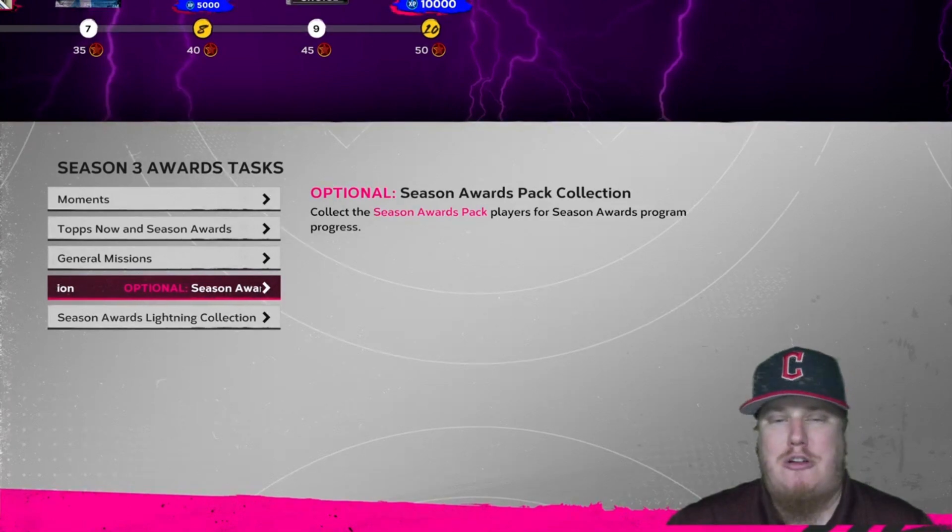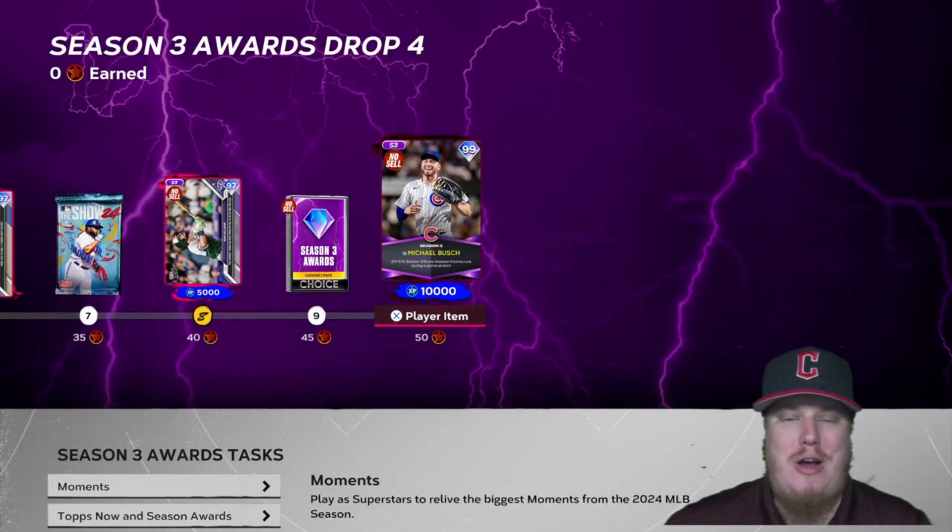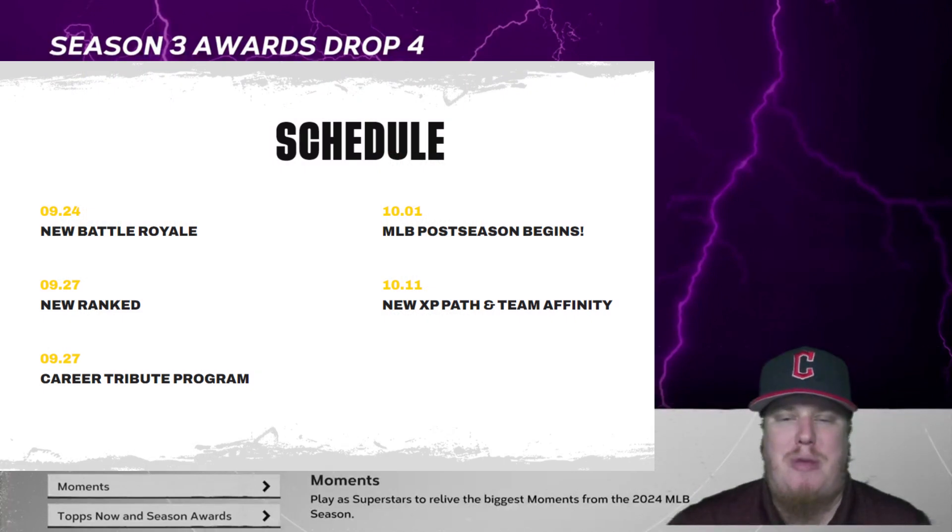That's it for the Season 3 Awards Drop 4 program. Let me know in the comments how you're feeling about the player drops this week and about the award winner, and what you're looking forward to for next week. Coming up: the Mike Schmidt program, the Shohei program, a new Ranked season, a new Battle Royale, and a career tribute program next week — let me know in the comments who you think that tribute program is for.